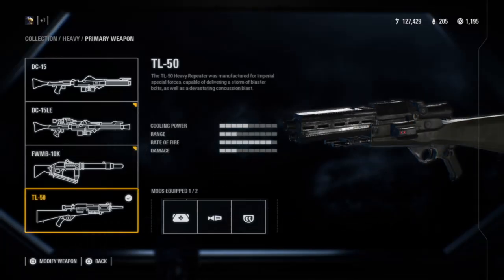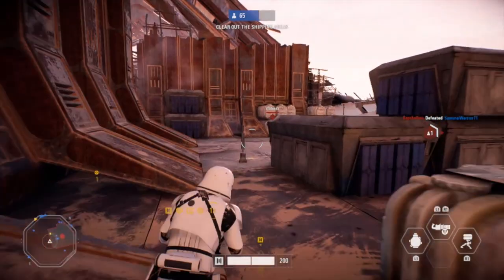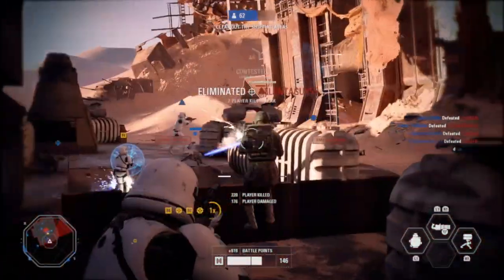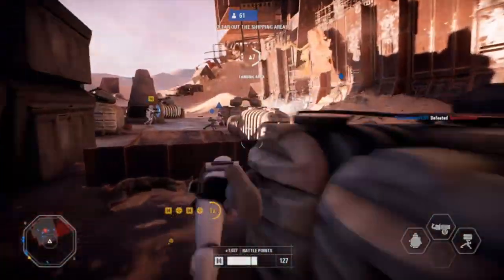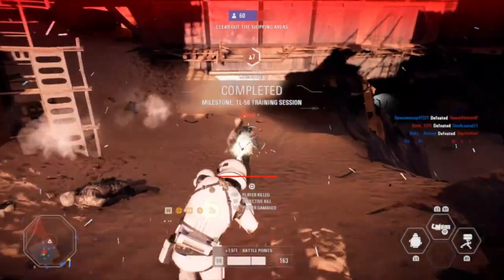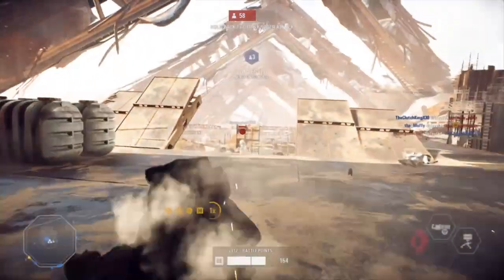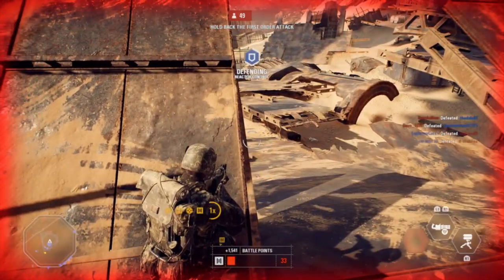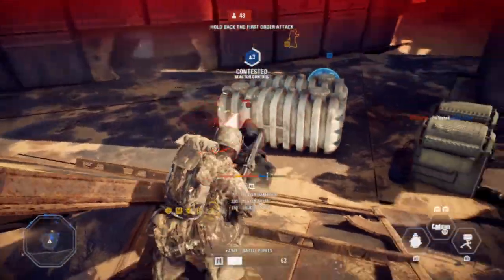Number two: the TL-50. What makes the TL-50 so powerful is the mix between that and the Heavy class. Heavy has the highest health in the game, and the rate of fire on this weapon is one of the highest for any weapon. You're able to take shots longer than anyone else while having such a fast-shooting weapon, so you're most likely gonna beat the other person out for the kill. If you like a fast-paced game style with a lot of health, this is the perfect class and weapon for you. The three mods are improved cooling, reduced spread, and secondary fire — skip secondary fire and focus on the first two.